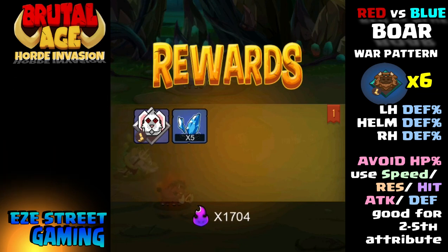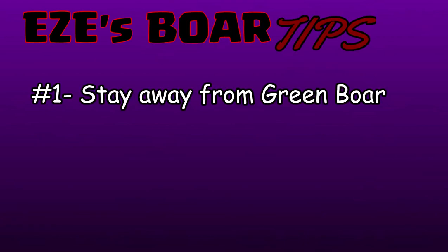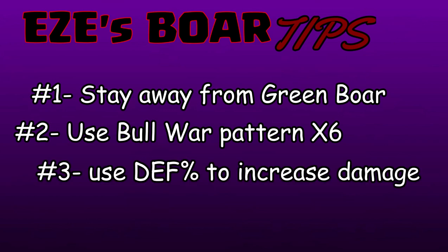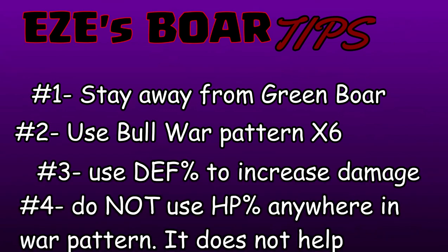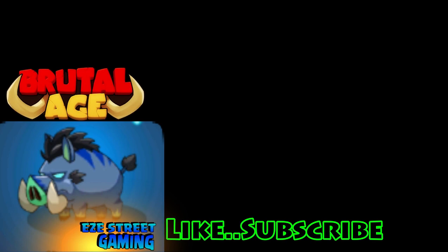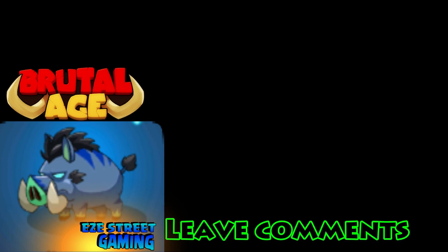Everyone's good — everyone should build a Blue boar. It's also not a bad idea to build a Red boar, especially with Lonely Warrior rally attacks. A few tips: stay away from green altogether — it just has one single-target attack and a defensive maneuver, so its attacks are weak. Second, I use the Bold war pattern on all six boars — use defense percentage to increase their damage. Don't use hit point percentage anywhere on the boar; you want the other party to attack the boar because it has such high defense, and if partners put up a shield, all kinds of good things can happen.